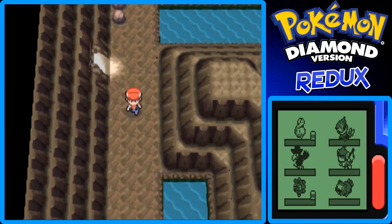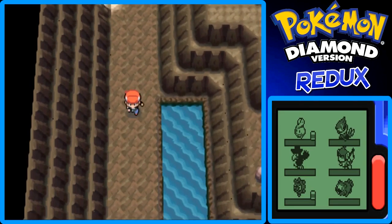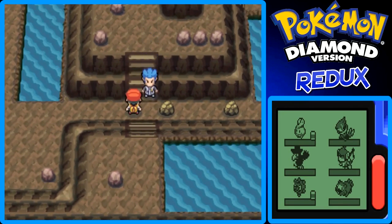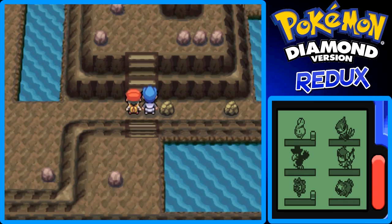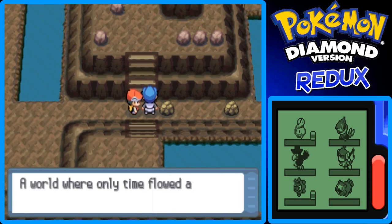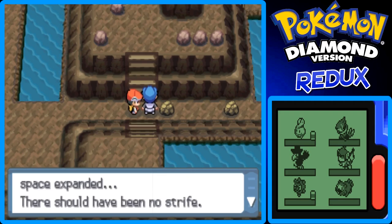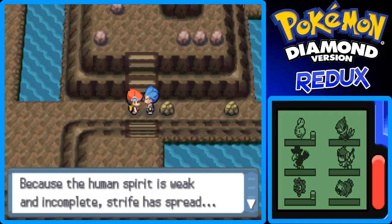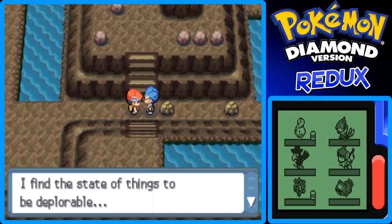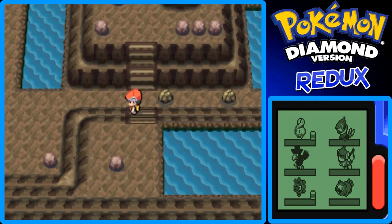The sign says it's Mount Coronet — another entrance. We can't surf on the water yet, so let's put a Repel on. There's a mysterious character here. According to one theory, Mount Coronet is where creation began: 'In a newly created world where only time flowed and space expanded, there should have been no strife. But because the human spirit is weak, strife has spread. This world is being ruined by it.' Interesting — some weird spiky-haired guy. Are you Sonic or something? Just kidding.